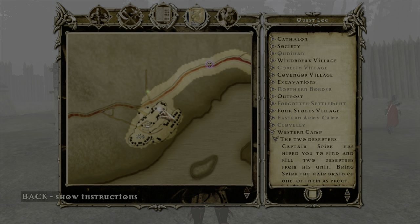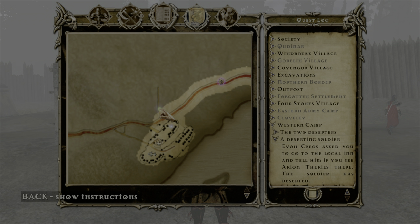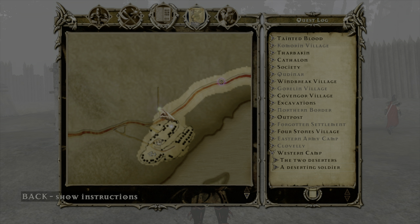Western Camp. The two deserters - no clue about where they are. This one they basically give you a clue and tell you where they are. Okay, well we can try to do that in the next episode. So as always, thank you for watching. Please like, comment, and subscribe, and I will see you next time.